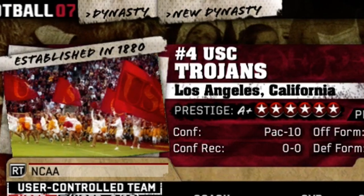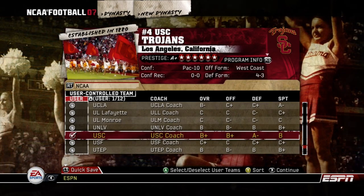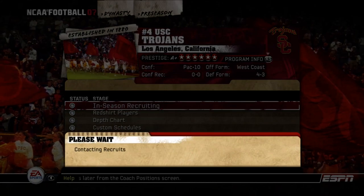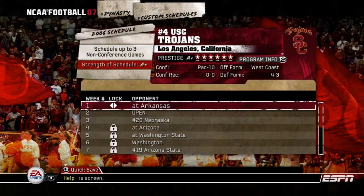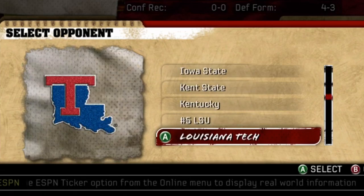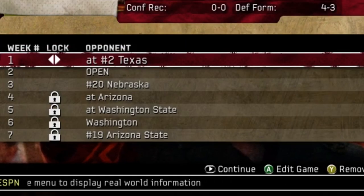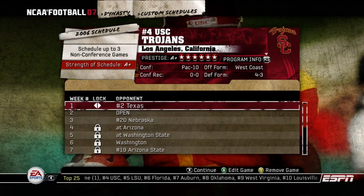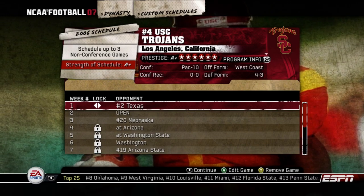We're going to start a Dynasty with USC using the Mega Bush. USC is ranked number four in the country in the Pac-10, before it was the Pac-12. We're going to head into this Dynasty with a custom schedule. We are going to play the all-time classic USC vs. Texas. Obviously Vince Young wasn't still at Texas at this point, but it was one of the all-time classics. That's what we are going to play today.